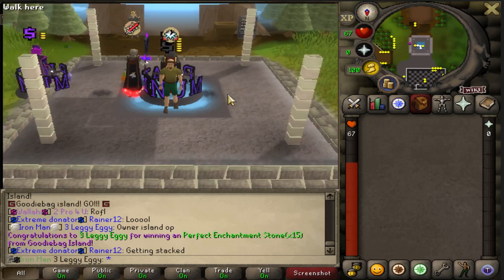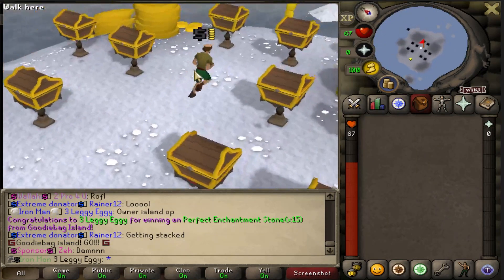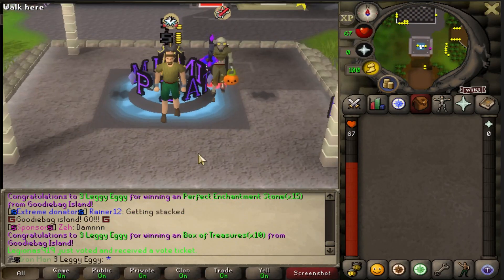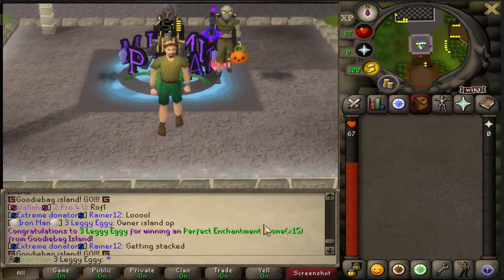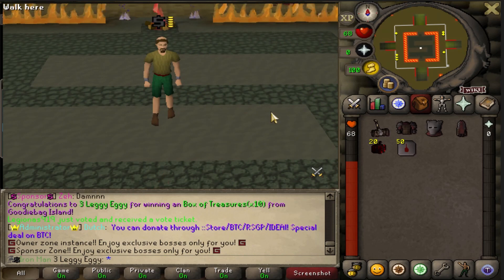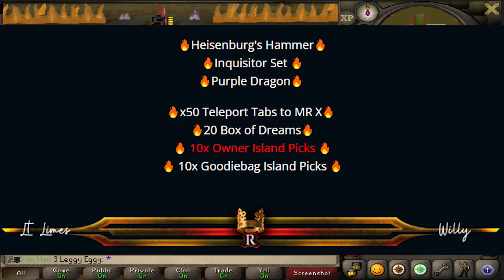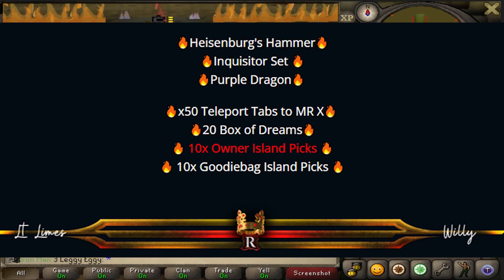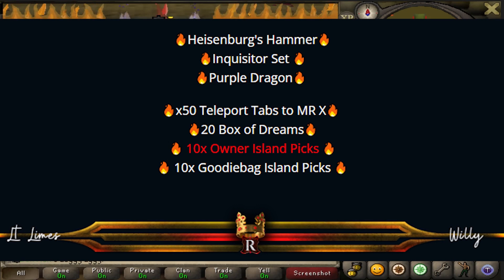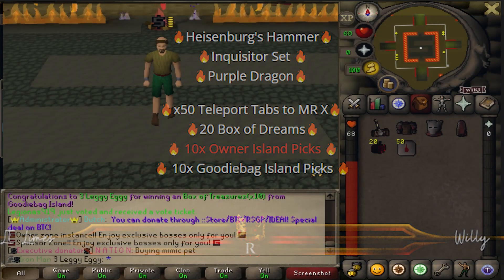Getting stacked! Have you seen this bank? It's already stacked. 10 box of treasures - hands down my favorite box there. I really hope Dutch can count because I can't. Big shouts to the homie as always. I'll throw it up on the screen what I actually got. As we know, the Heisenberg bundle - got myself the hammer, full inquisitors, the purple dragon, 50 teleports to Mr. X, 20 box of dreams, 10 of the goodie bag islands, and 10 of the owner islands. Kind of insane.